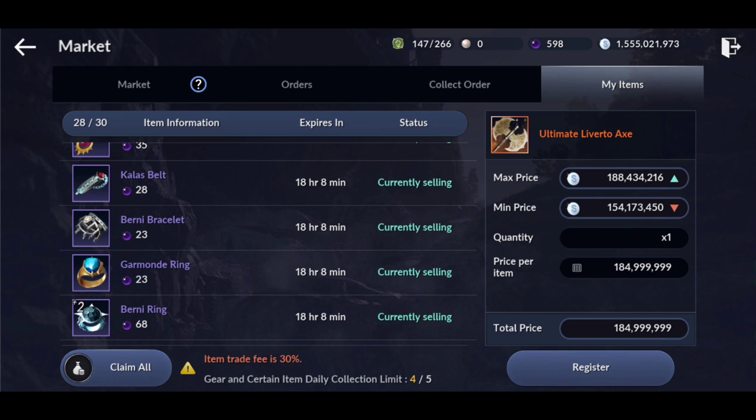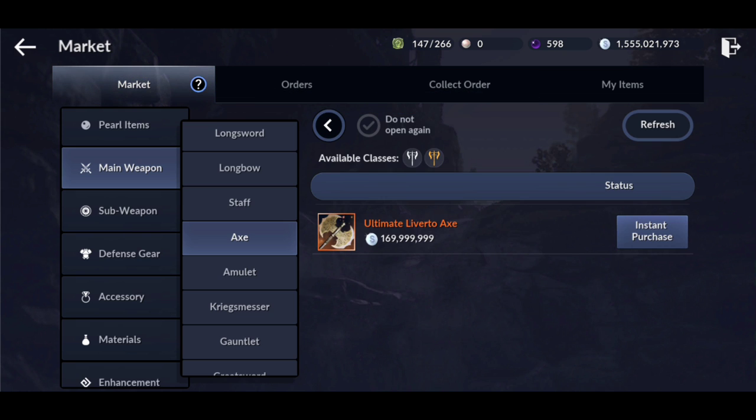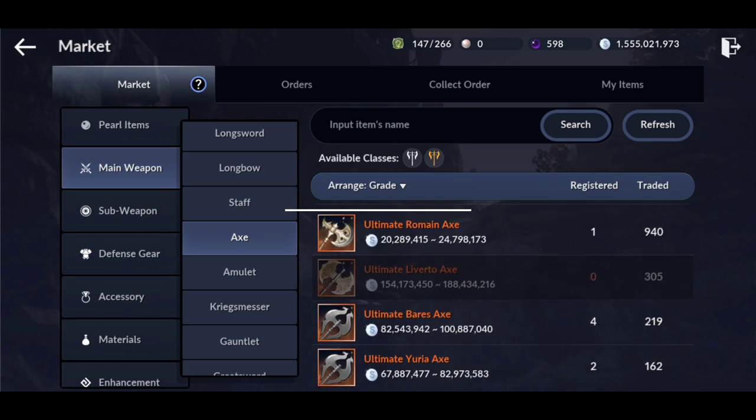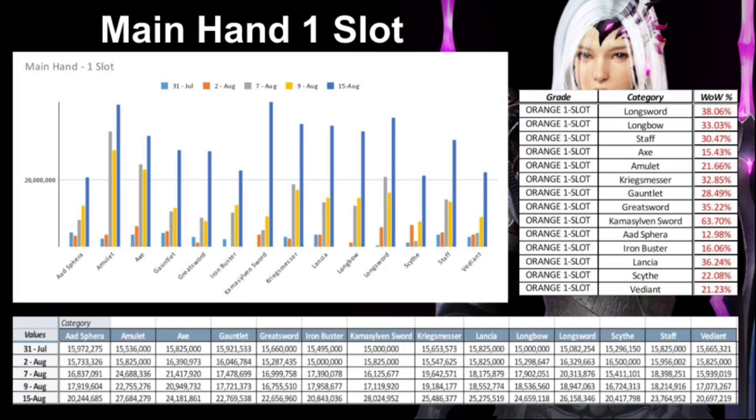So that's how you can make some silver from the market. Next, I'm going to take a look at all sections of the market so we can see the increases and decreases that have occurred. Surprisingly, there have been some swings — you could save some serious silver here if you pay attention.